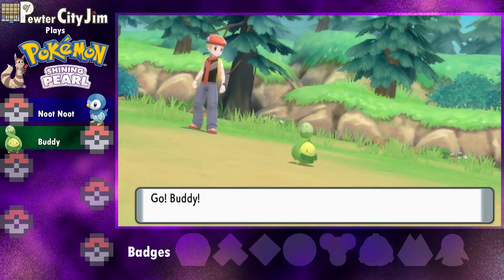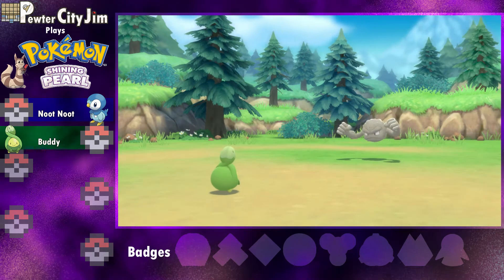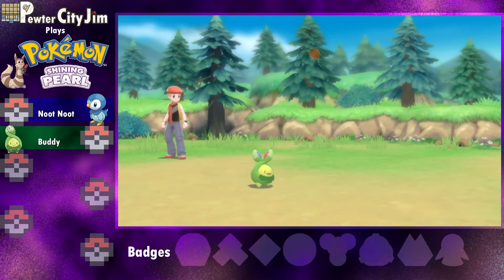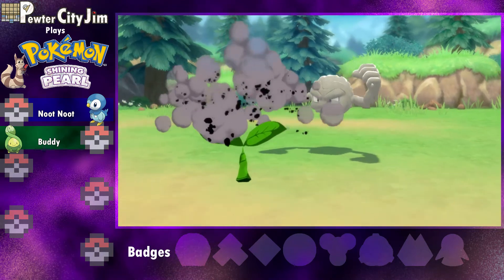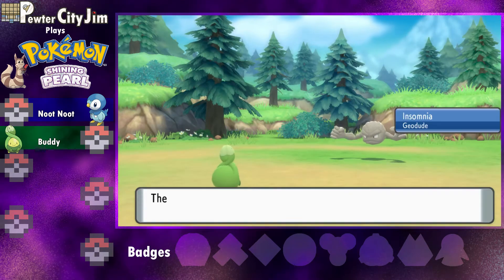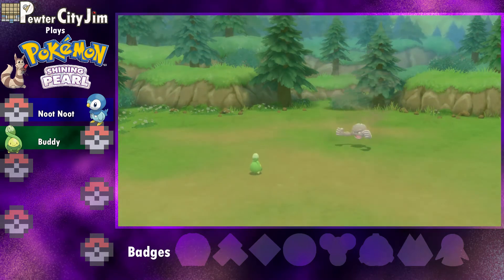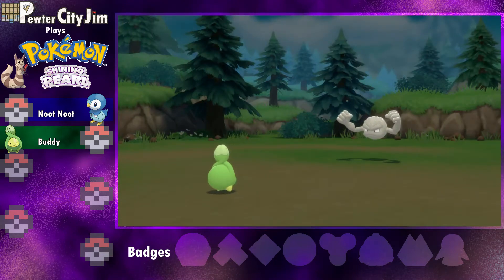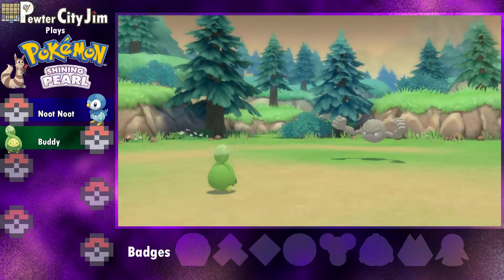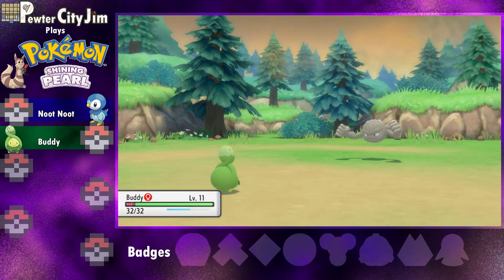Hopefully today we should get our first gym badge and we'll make that the goal for the episode. Now this Geodude cannot sleep — well, at least we know that it doesn't have Sturdy. I like the weather effects for Sandstorm, it looks really cool.